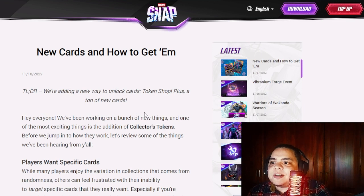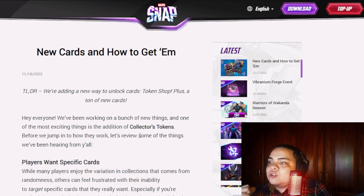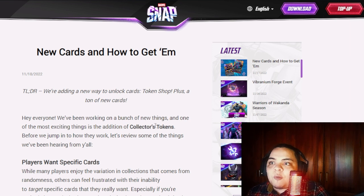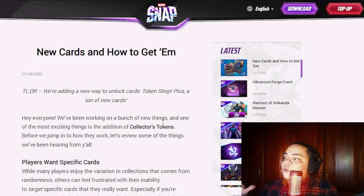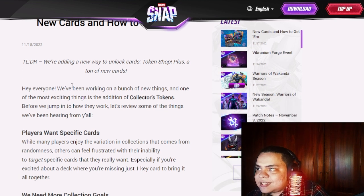Earlier today the developers released a developer update where they talk about the new ranked season, the new token shop with collector tokens, how to get new cards, and introducing Pool 4 and Pool 5. They did a blog post on the Marvel Snap website to clarify some things, so I wanted to make a video to let you guys know what they are saying.